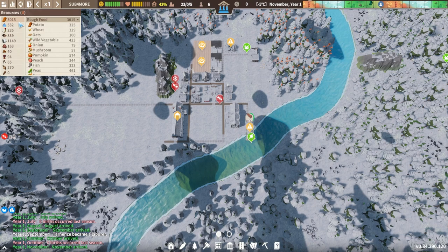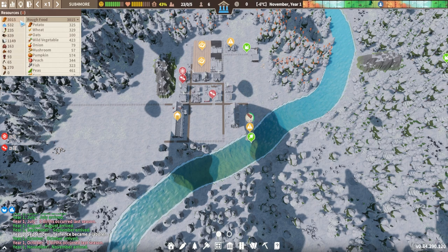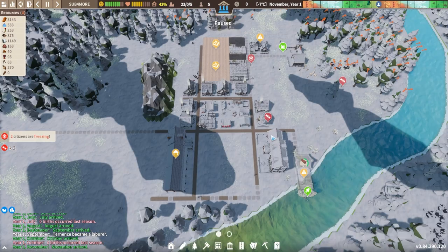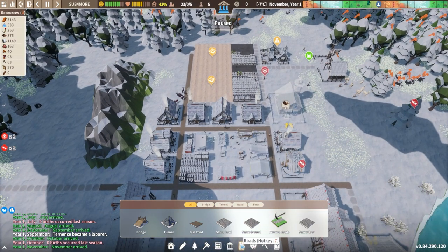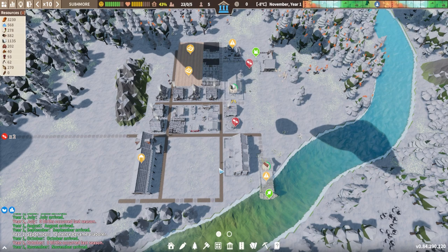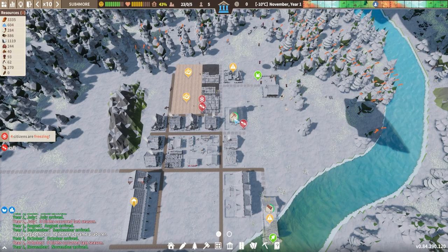The resources that show up over here you can click on for more detailed information. When they're shown in this dark black color they are okay - not too many but not too few. If they show in green you have a surplus and are doing very well. If they show in red you're running a bit low and should probably work on getting more of that resource. You'll see that citizens will get injured, and when that happens it's ideal if you have a clinic. Under services we're going to build a clinic which will actually improve the health and happiness of anyone living within its radius.